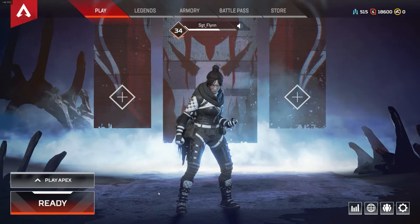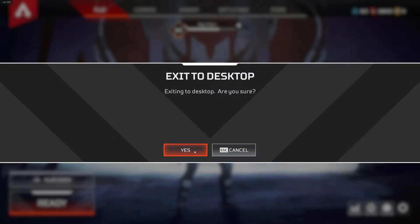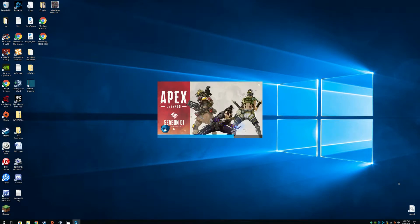So the first step is actually to close the game. We're going to exit to desktop — yes, I'm sure — make sure everything closes down, and then we're going to restart the game and go back into it.